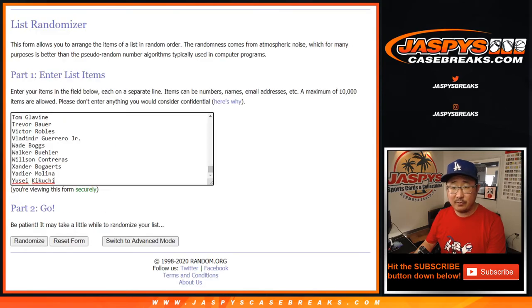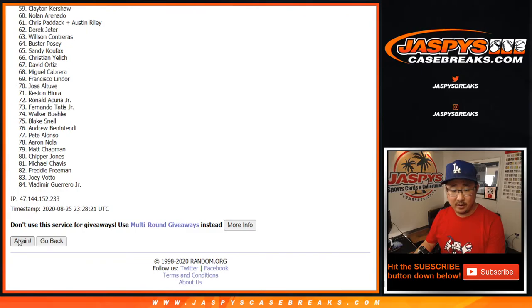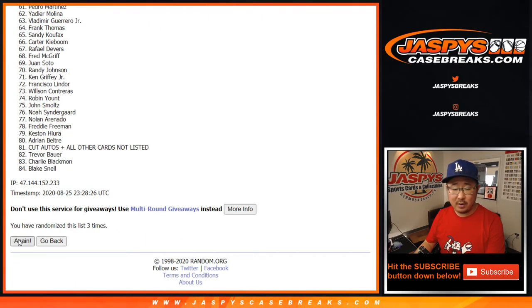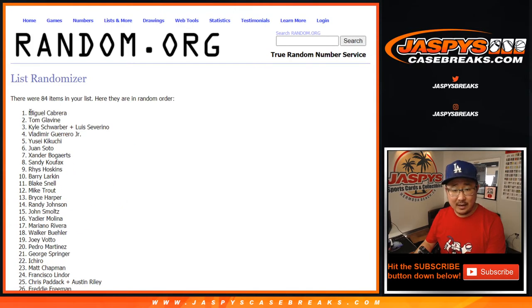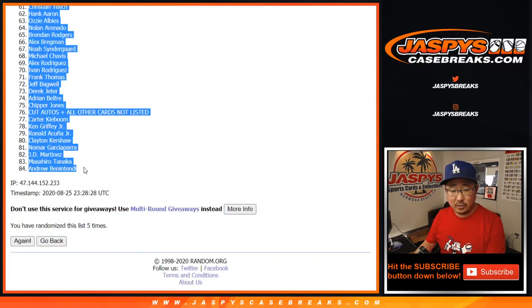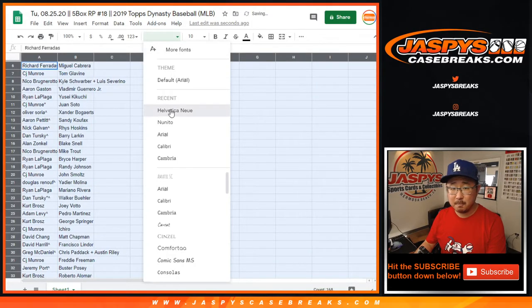Five times for the players. One — nice, there's 84 right there. Two, three, four, and fifth and final time. After five times, we've got Miguel Cabrera all the way down to Andrew Benintendi. The cut auto spot is in the number 76 position. Four, six, four — final time. Nice.